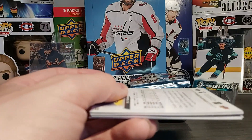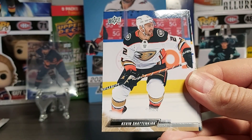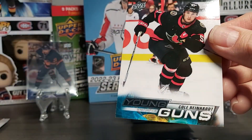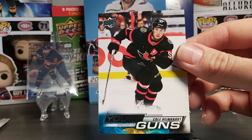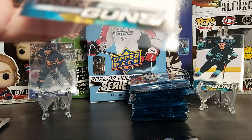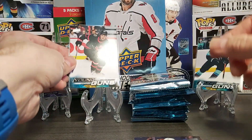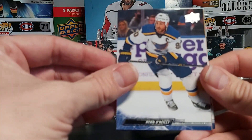Two young guns in, four to go hopefully. Tyson Berry, Shattenkirk, Carrier. Third young gun is Cole Reinhardt — this is another one that was on some of the top player lists I've seen to look for. Sam Reinhardt. I'll try to squeeze it in right here beside the packs. Third young gun. O'Reilly, Zegris second year, Giordano, and Tolvanen.